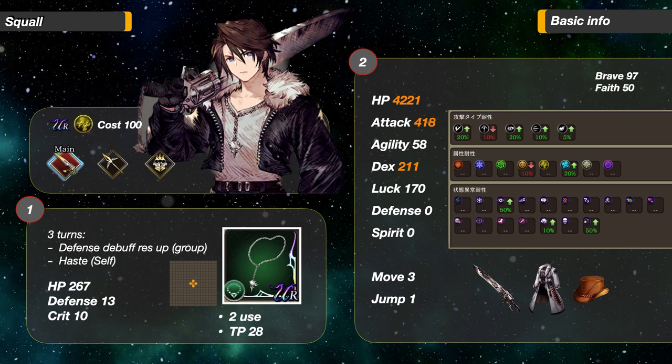Let's look at his TMR — it is another haste accessory, perfect. The ability is a cross-shape AoE around self. The effects are defense debuff resistance up for the group and three-turn haste for self.